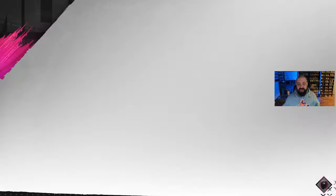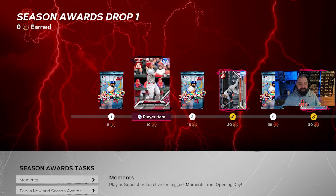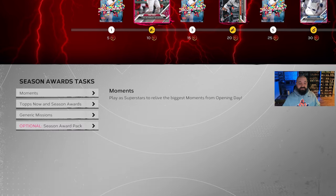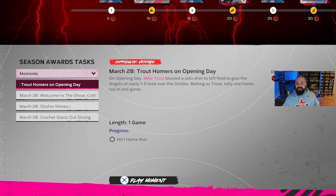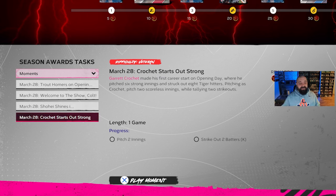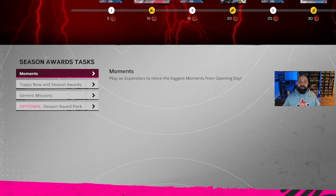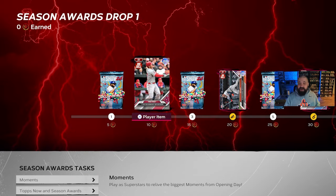The very first player reward at 10 XP or 10 stars is an 88 overall Mike Trout. It's not the greatest card, but for people who can't afford the regular live series Mike Trout card, having a fairly usable Mike Trout in your lineup is a good concept. To earn XP, go to the Season Award Tasks at the bottom. I'd recommend knocking out the four moments first - each gives 3 XP, so that's 12 total, which gets you the free Mike Trout right away.